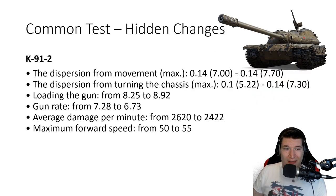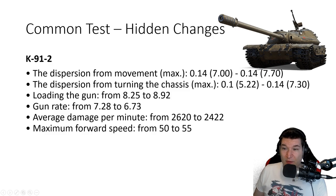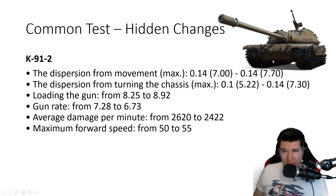Hidden changes to 1.9.1: the K91-2 got some nerfs which are arguably understandable — the tank really did look strong. It got a little bit less accurate on the move and on the turret in general. It also lost some DPM, going from 2,600 down to 2,400. However, they did give it 5 kph better top speed, which is a bit strange. The armor on this tank is very strong and it has 360 alpha as far as I remember. It still looks like a very strong vehicle. Maybe it's a 777 clone with shitty gun dispersion values on the move, but we'll see how it performs.